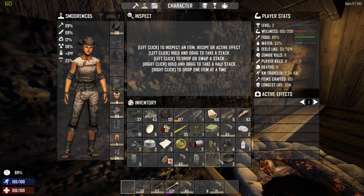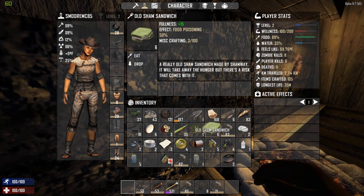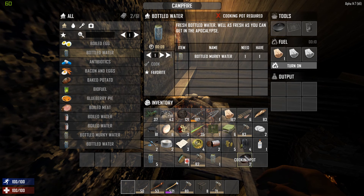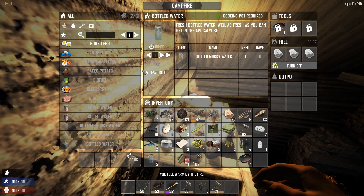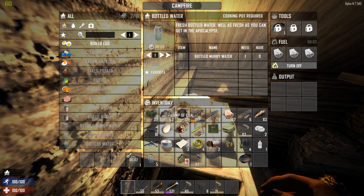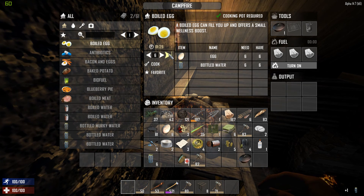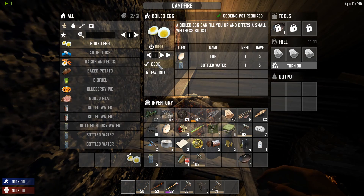We're pretty full and we have the eggs, so the first thing we're going to do is clean this water using the cooking pot. That's why it's so awesome — you don't make these without a forge, you find them or you build the forge and then make them. Boiled eggs give a small wellness boost, which is awesome — let's make a few.